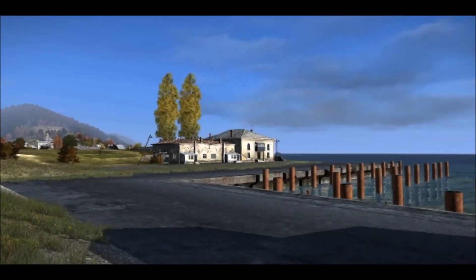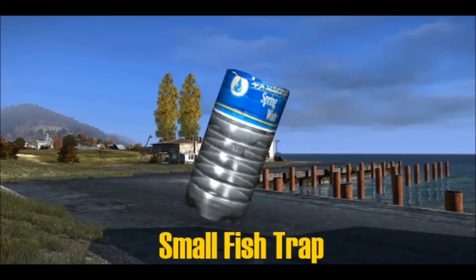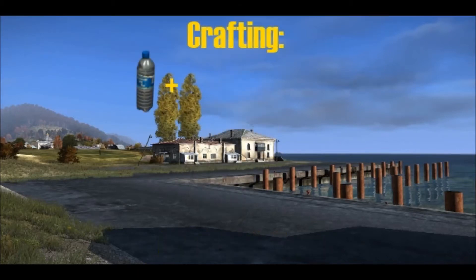What is up guys, US Coast Guard here, back with another video for you guys. Today we're going to learn all about the small fish trap in Daisy's standalone. First thing you should know is how to craft one. You can take a water bottle and a sharp object, such as a knife, and cut the bottle to create a small fish trap.